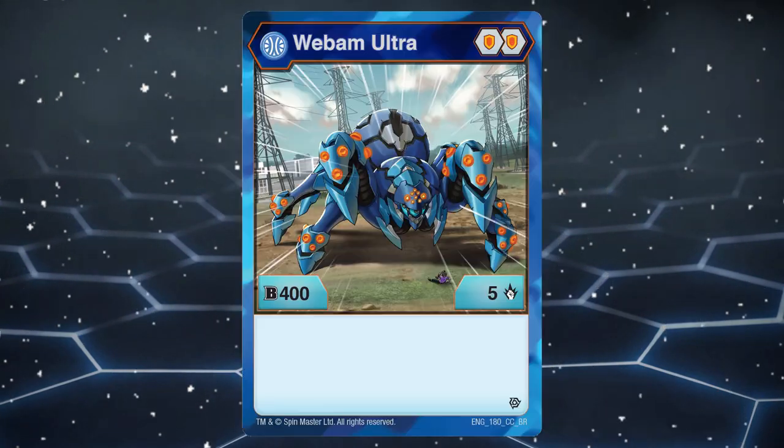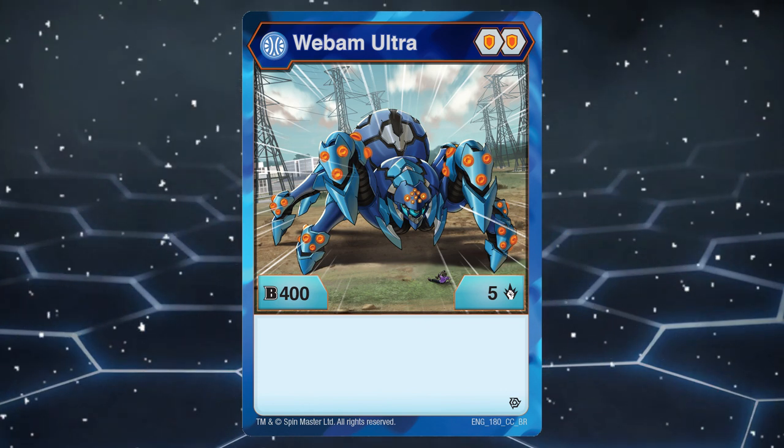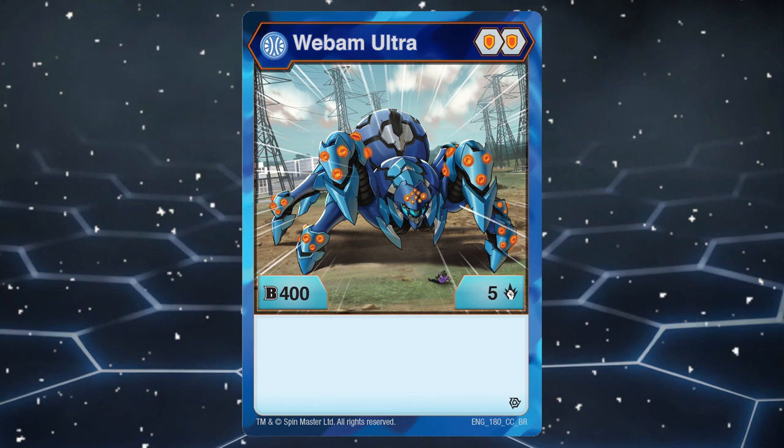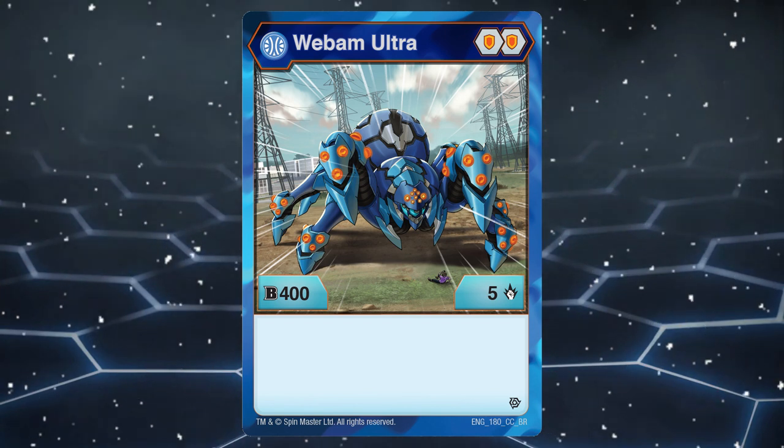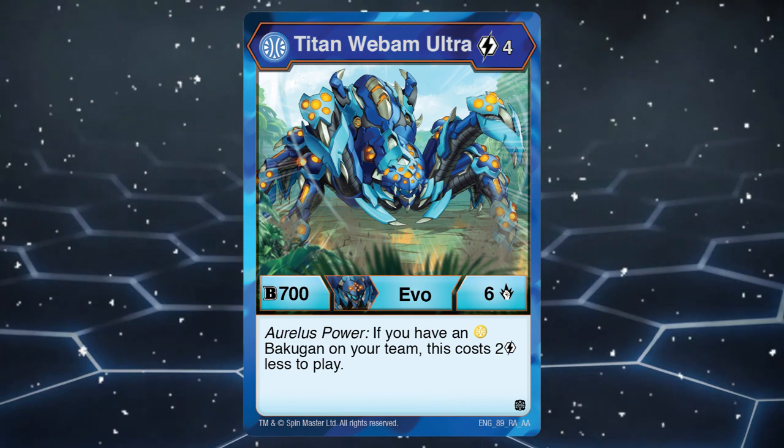Number 2: Aquus Webm Ultra. This is just a very mediocre Backagon in general. It is Aquus with shields, which could make it a candidate for Mono-Aquus, but its evolution needs Aurelis to be cheaper. That kind of just throws it out the window.